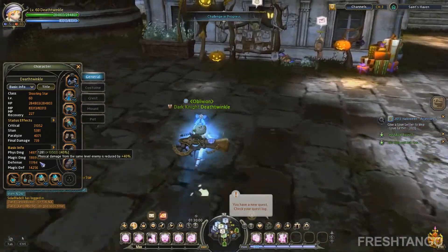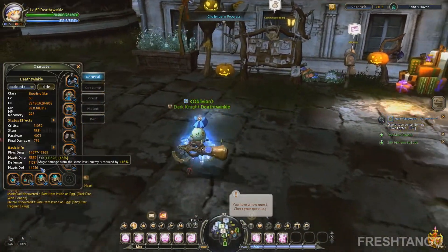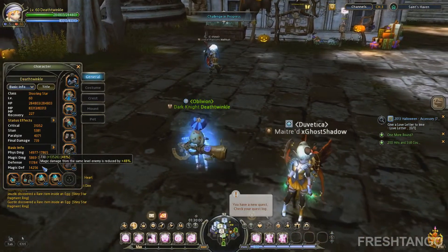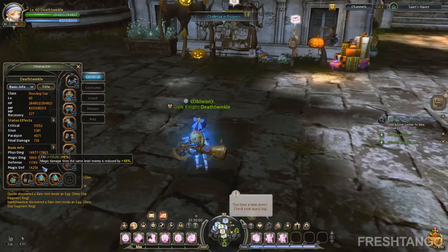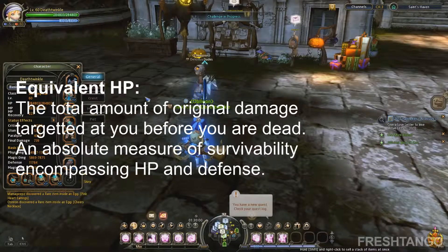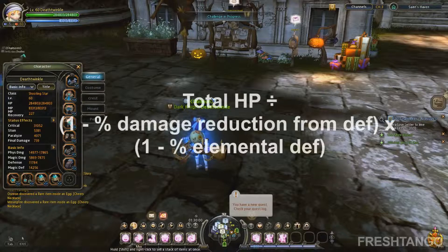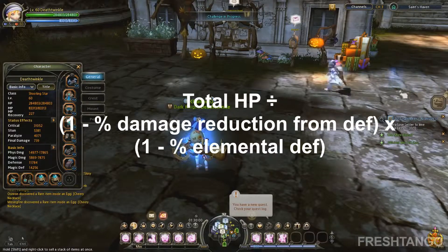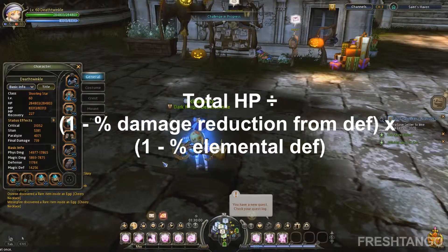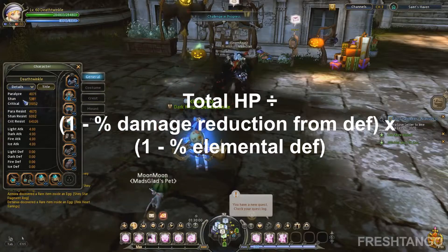You might take a little bit more because the hits you'll take won't really count for as much damage as it says. The equation is your overall HP divided by 1 minus the percent damage reduction from your defenses — like defense and magic defense — multiplied by 1 minus the percent of your elemental defense. If you want to see your elemental defense, you can head down here in the Details tab of your character section. I have 0, so that doesn't help me at all.